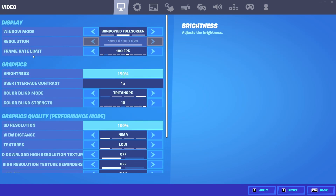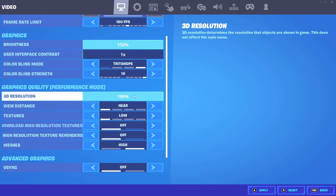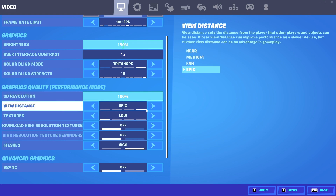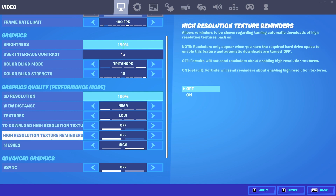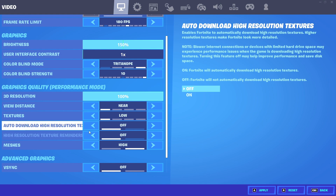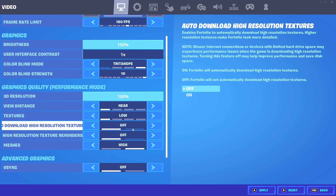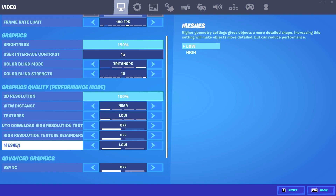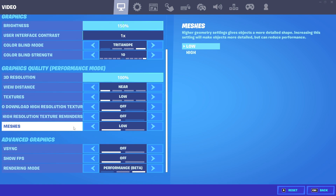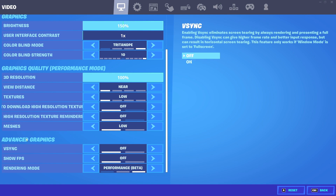3D resolution is similar to the resolution setting — lowering it makes your screen more pixelated but gives better performance. View distance you can put on whatever you want. Textures I have completely off. The two new settings for Chapter 3 Season 2 are: auto download high resolution textures — turn this off, as it can reduce performance — and the second new setting, same deal. For meshes, I have mine on low; on performance mode, low meshes look like mobile builds and high meshes look like normal builds.